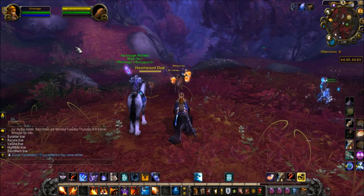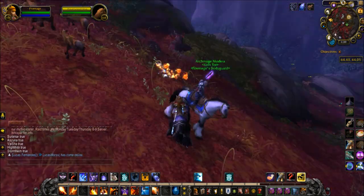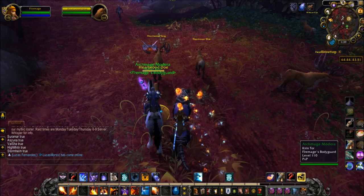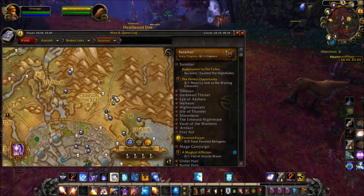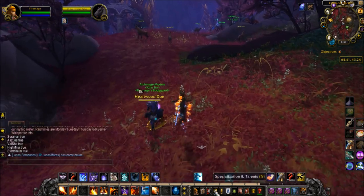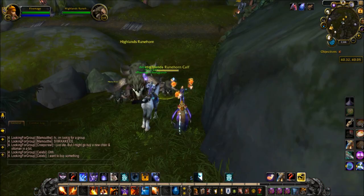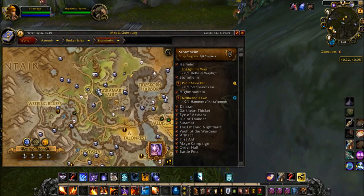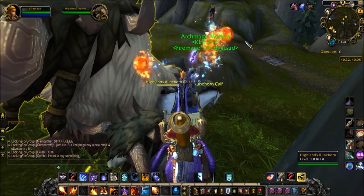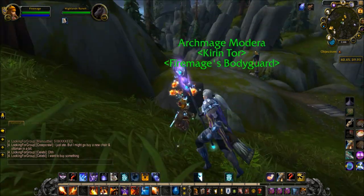Now you need to head to Suramar, right over here in the Crimson Thicket. You're going to want to sheep one of these Heartwood Does — they'll be walking around really close to the flight path, so you don't have to worry about looking very far. Then you can go to the final thing you need to sheep: one of these calves located right here. Sheep him and you'll be done with this part.